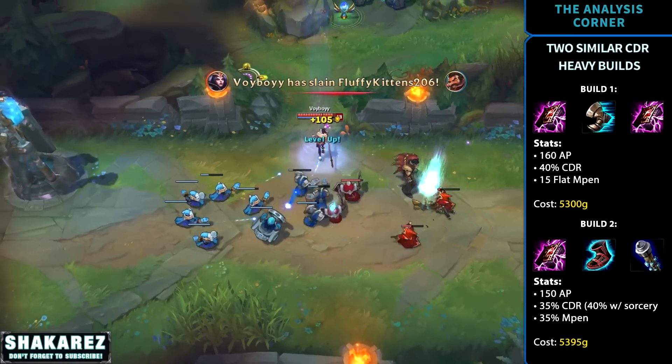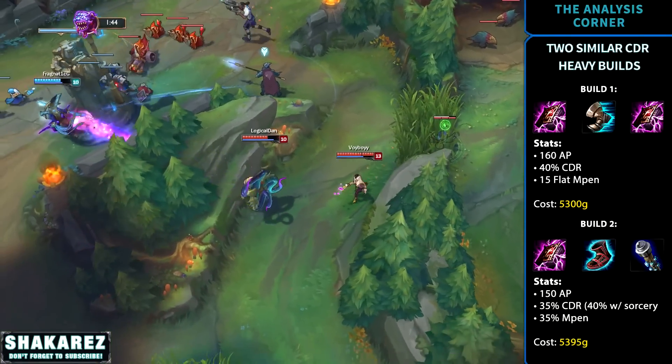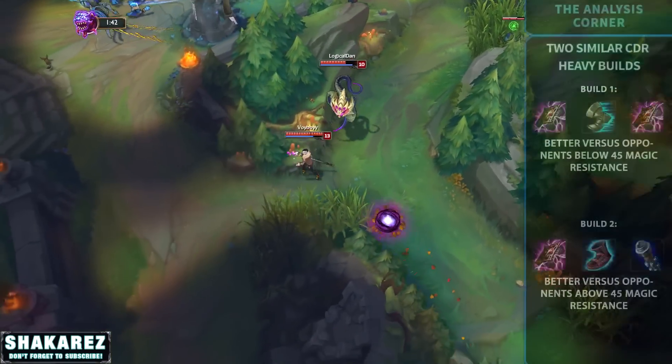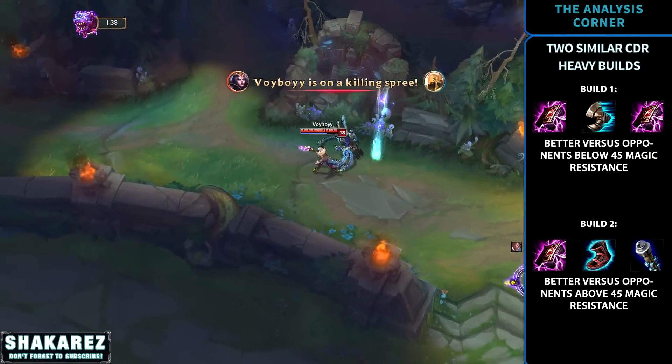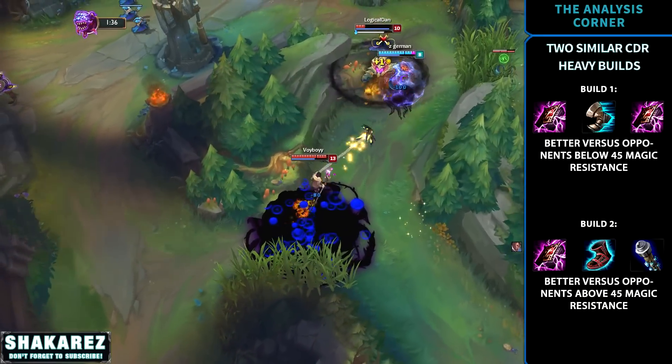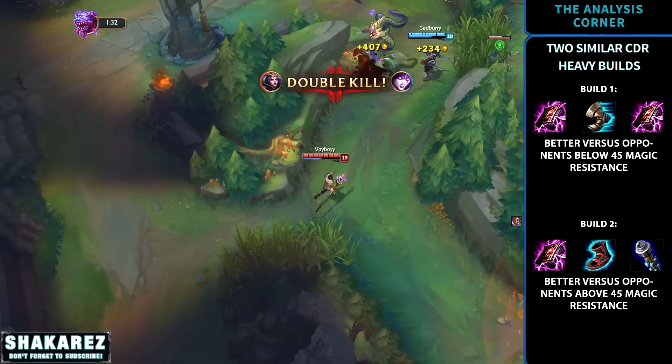Looking at how these builds perform against opponents, they equally reduce an opponent's magic resistance when it's at 45. If an opponent has less than 45 magic resistance, Build 1 will do better. If they have more, Void Staff kicks in making Build 2 stronger — but there is not much of a difference before hitting 75 magic resistance.